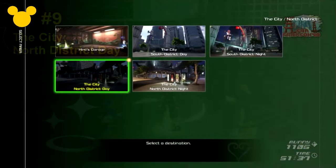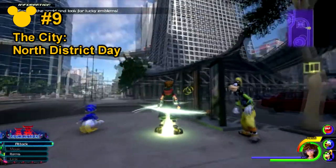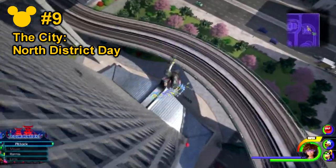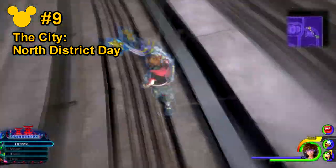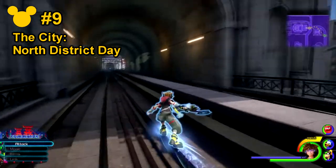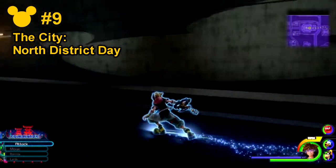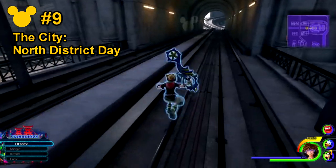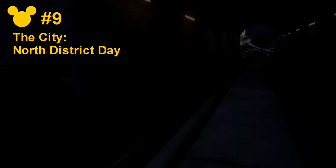The next three lucky emblems will be in North District. For number nine you can actually look directly in front of you and air step upwards and then deep dive onto the railing. Number nine is actually gonna be on the direct right-hand side inside the tunnel itself, and the lucky emblem is actually elongated a little bit so you have to be towards the end of the tunnel to take the accurate angle to take the picture.